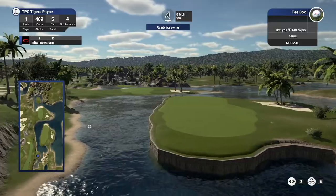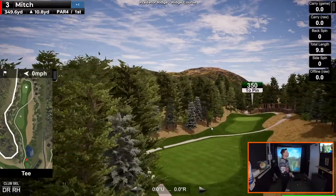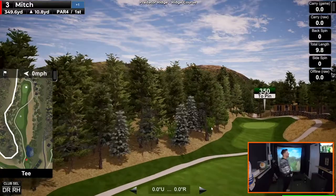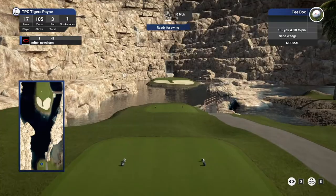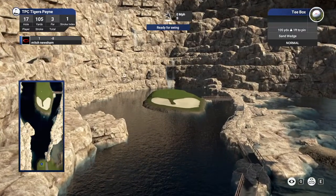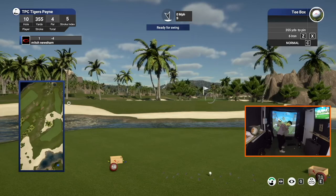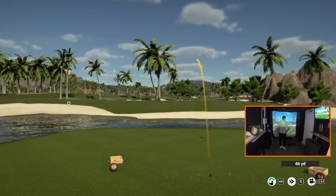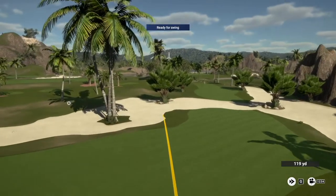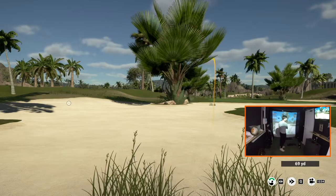Graphics is a big topic when it comes to simulator golf, and I have to say the graphics on both the Golf Club 2019 and GS Pro are amazing. TGC 2019 is graphically very much like a video game, which some people like and others hate. I personally love the graphics on the Golf Club 2019 — they're extremely realistic, and you get nice little features like divots, pitch marks on the green, and sand trails where the ball has rolled through the bunkers.